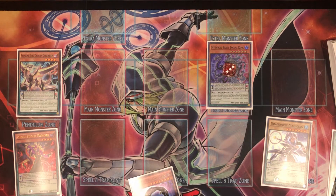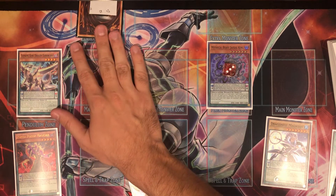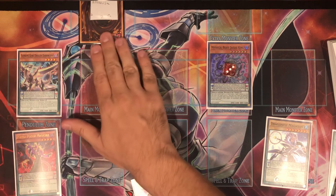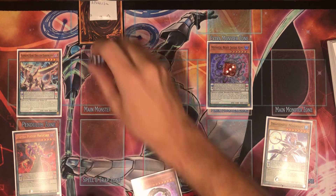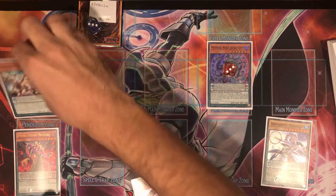The issue with stacking multiple negates on Apollousa is: unless you have six or more total, it's easy to out the one card. If they out Apollousa you only have one negate left. Compare that to having six negates with three on Apollousa — if they out it, you still have three. The difference between having three interruptions versus two after they spend a card is pretty significant. We take the Dark Worm and continue.